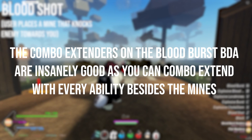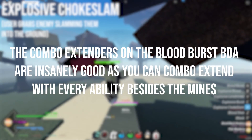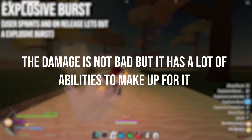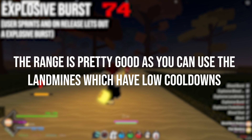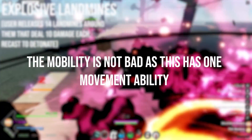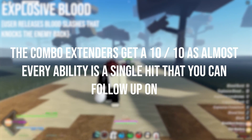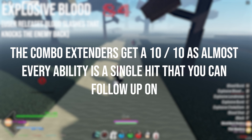Next is Blood Burst BDA. The combo extenders on the Blood Burst BDA are insanely good as you can combo extend with every ability besides the mines. Most of them are also single attacks so it won't fill up the evade bar as fast as other demon arts. The damage is not bad, but it has a lot of abilities to make up for it. The range is pretty good as you can use the landmines which have low cooldowns. The mobility is not bad as this has 1 movement ability. This demon art is fairly hard to get good at, but easy once you get used to it. The combo extenders get a 10 out of 10 as almost every ability is a single hit that you can follow up on.